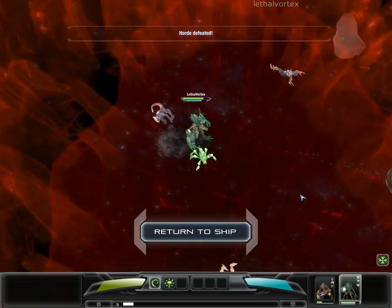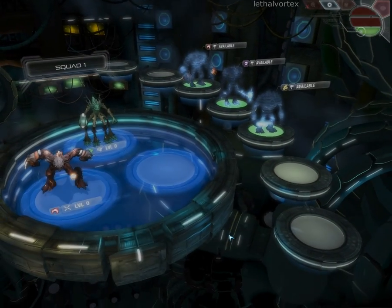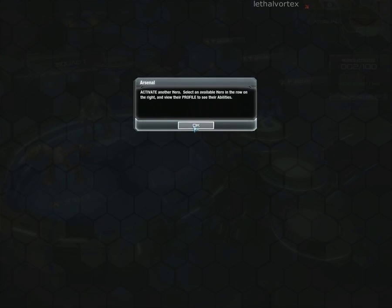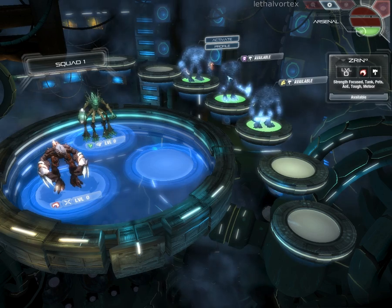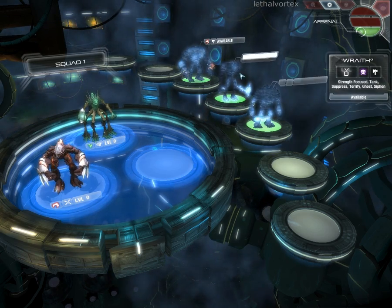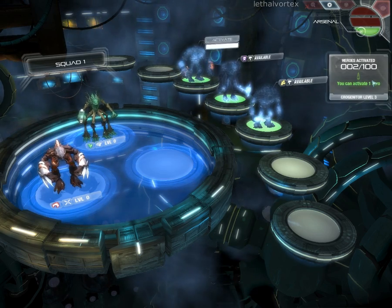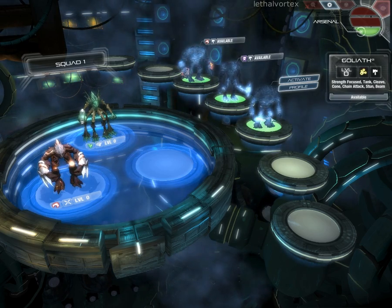Dark core neutralized. Situation completed. A phase bomb — lower deck arsenal. Squad management and housing for genetic heroes. Choose a hero to activate and add that hero to your squad. You can activate one hero — which one should I activate? This one looks like a bow hero.